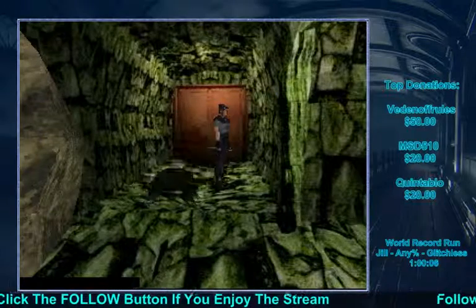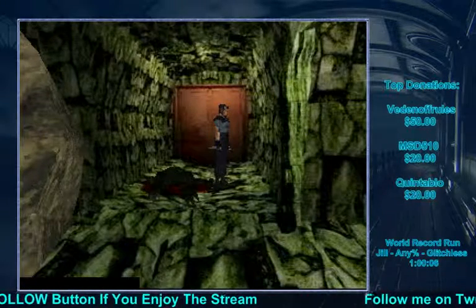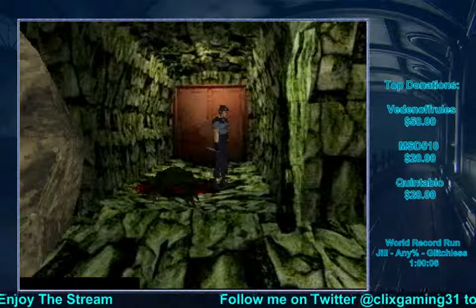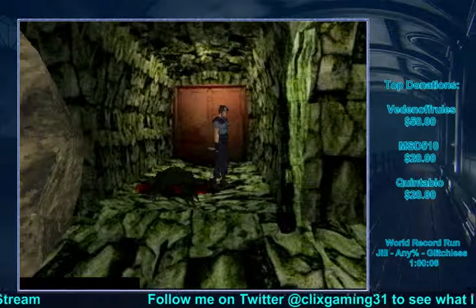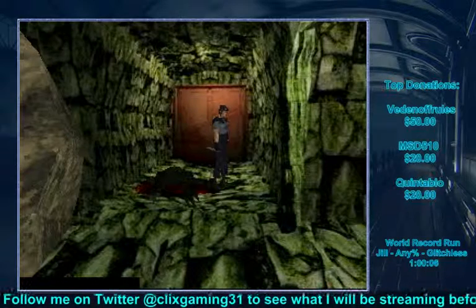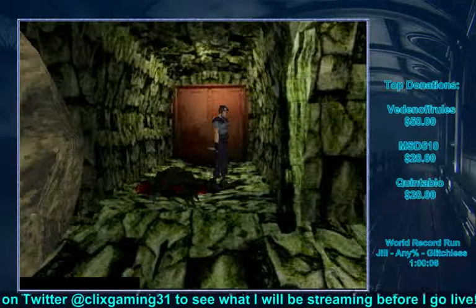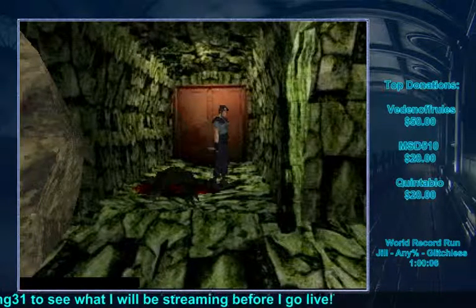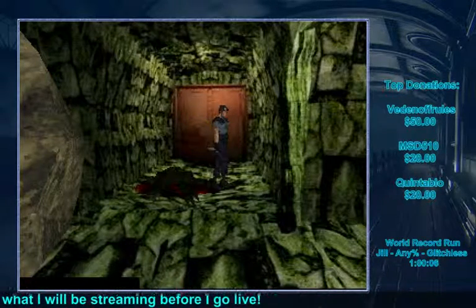The reason this works is you get behind them, so naturally they have to retarget you and turn. Since the knife causes a slight stun in their animation, you can get three attacks off by the time they're able to make a full rotation. It's timed just perfectly that you can get out of the way and reposition behind them again, and just rinse and repeat this process.